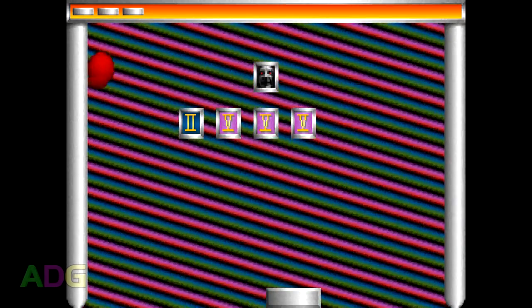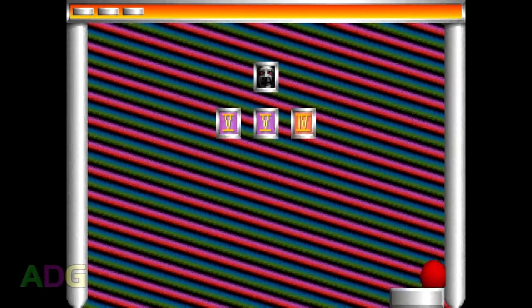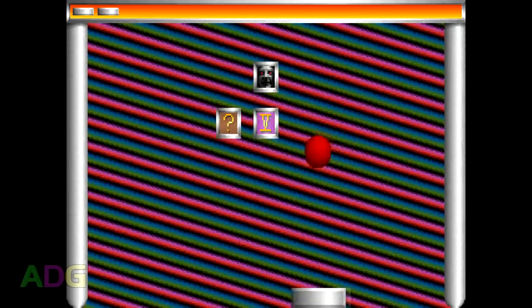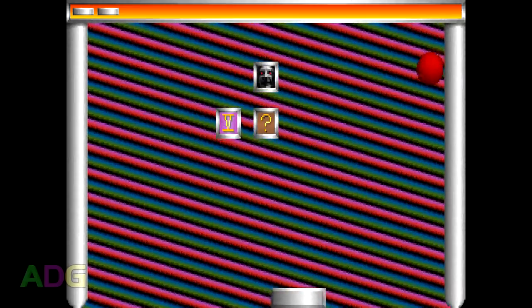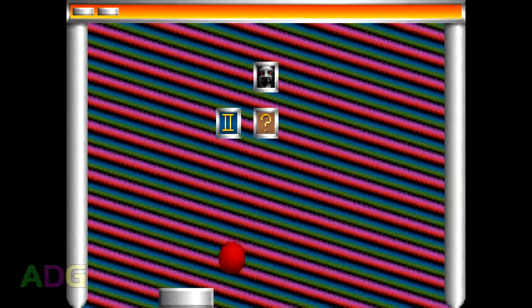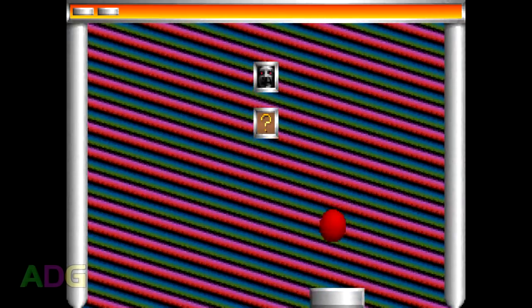The gameplay itself mostly revolves around numbered blocks which need to be hit X number of times to take them out, with the main trick being that some levels also include a special face block, which, if hit, increments the hit count on all blocks by one up to a maximum of six hits, represented by a question mark. It's actually possible for blocks to have more than six hits on them, but they can only start that way — the face blocks cannot increase them beyond six hits. Because the face blocks are a thing, oftentimes to clear a level you have to find a way to get the ball into a repeatable pattern, which is very easy to do because, once again, the ball can only move at 45-degree angles.